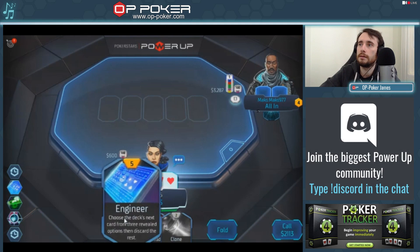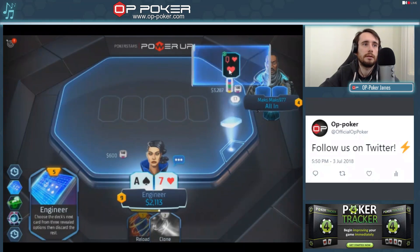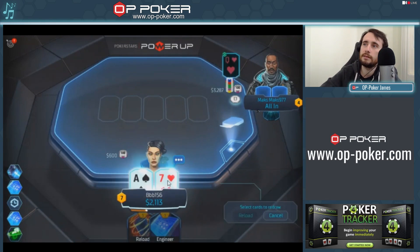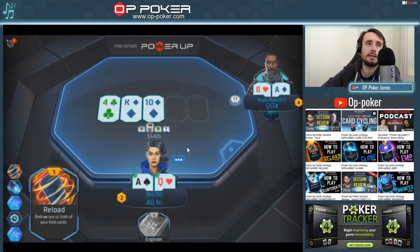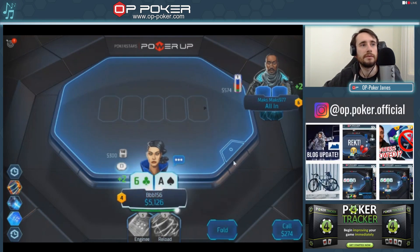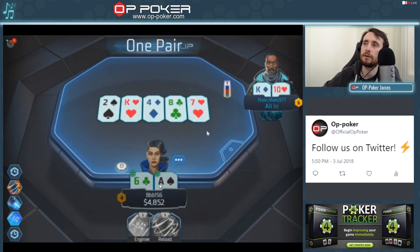Now we're going to use Engineer — find something good. Looking for a 7, an ace, a queen. Ace, Queen — that'll do. I'm going to pick out the queen, then clone the Engineer first — reload the queen into your hand so you have Ace-Queen. Make the call — up against Ace-Eight. It's as easy as that. Now you've just got to get those last 600 chips off him. Ace-6 versus King-10 — come on. Unlucky — more often than not you just won the game there. Unfortunate, but stuff happens.